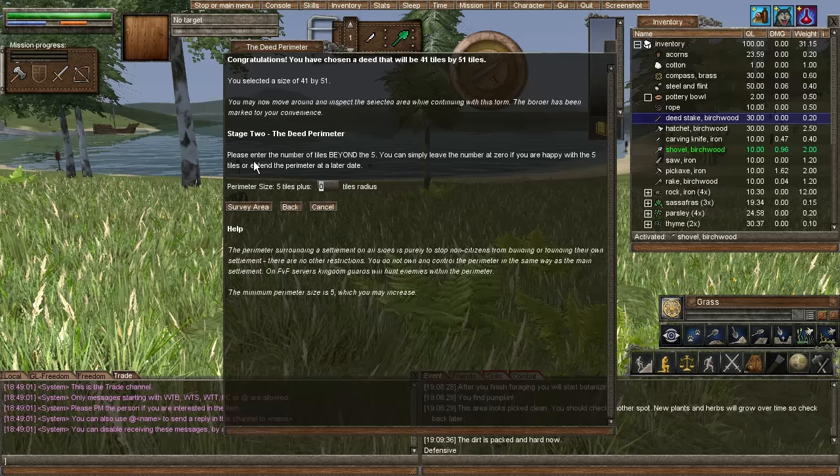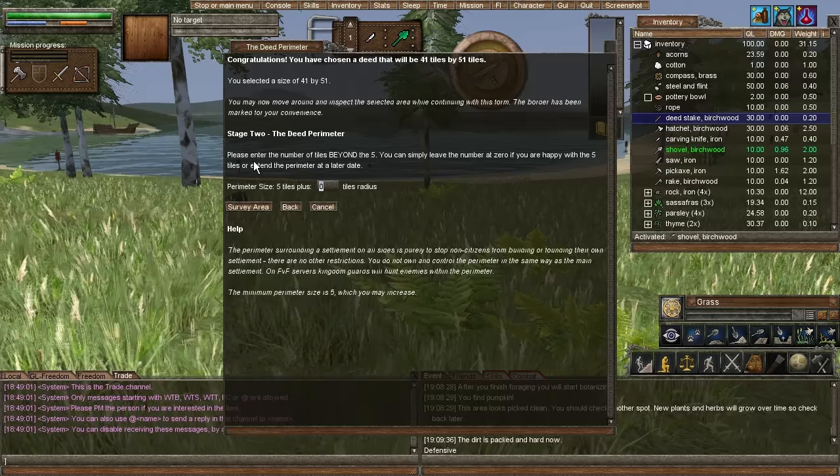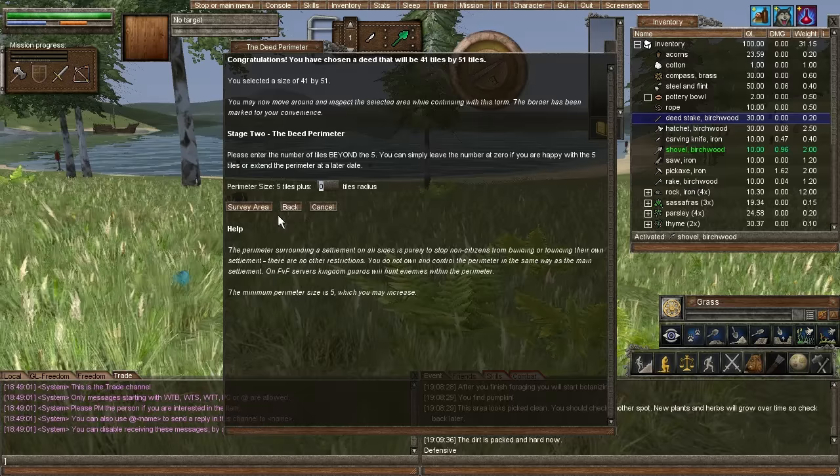You can get money from trading with people, crafting items and selling them, or buying it with real money. The tile border keeps people from deeding right up next to your deed — that way you don't have people just butting up against each other. Five tiles for me is fine. In a private server it doesn't really matter. We're doing this because it'll give us more protection from bad guys, protect our stuff from getting stolen, and most importantly our stuff won't decay as fast.